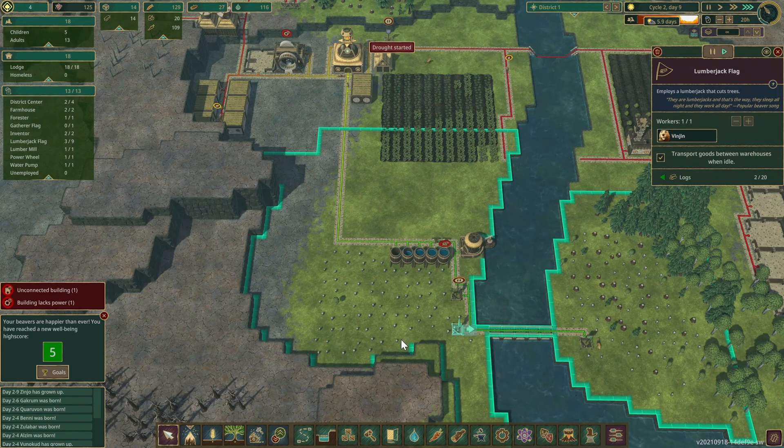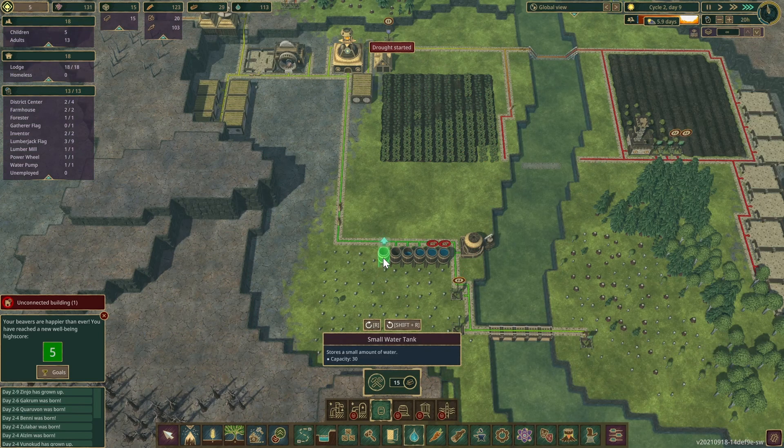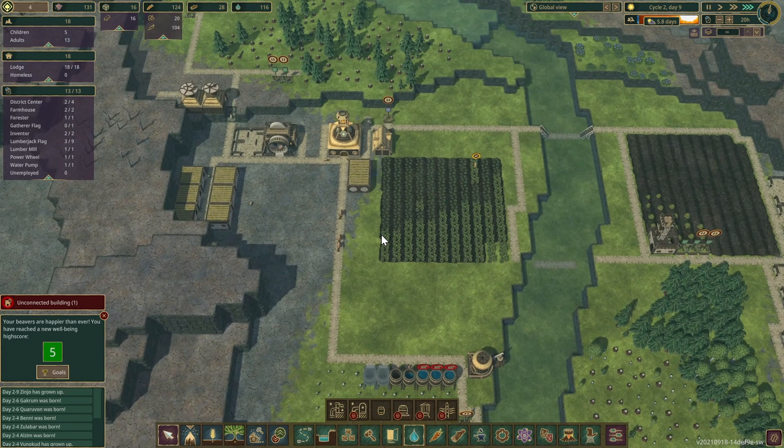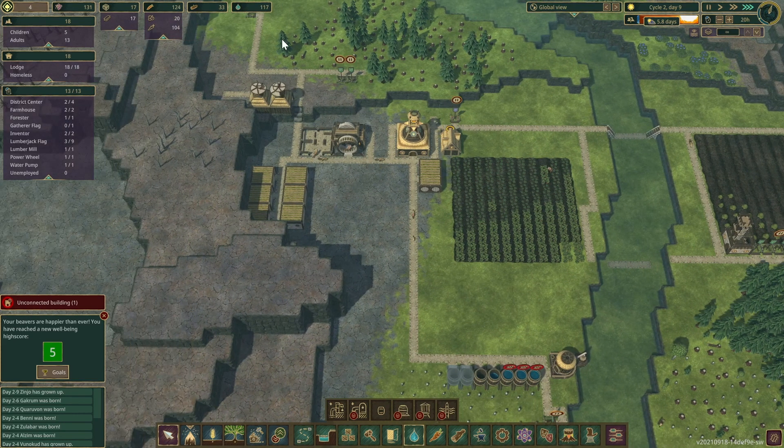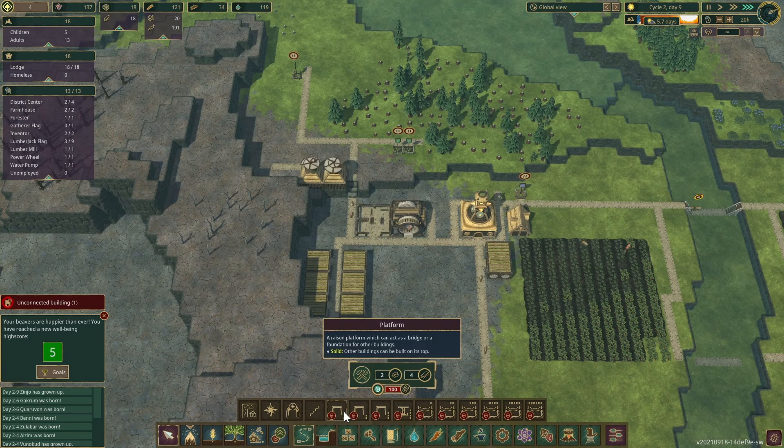Six days until the drought — that's okay, we can leave the pump running. We'll put down a couple more water tanks. Food — we're still doing okay. All of these lumberjacks are paused. Next I want to research platforms.